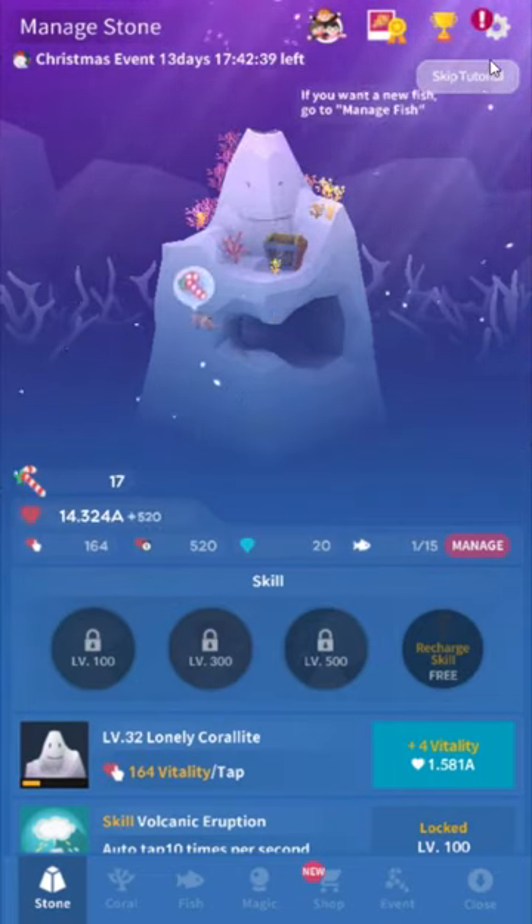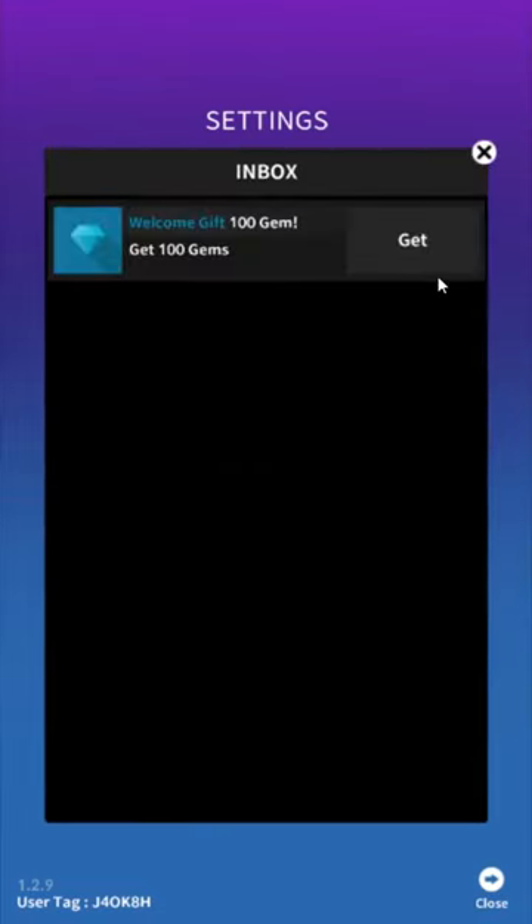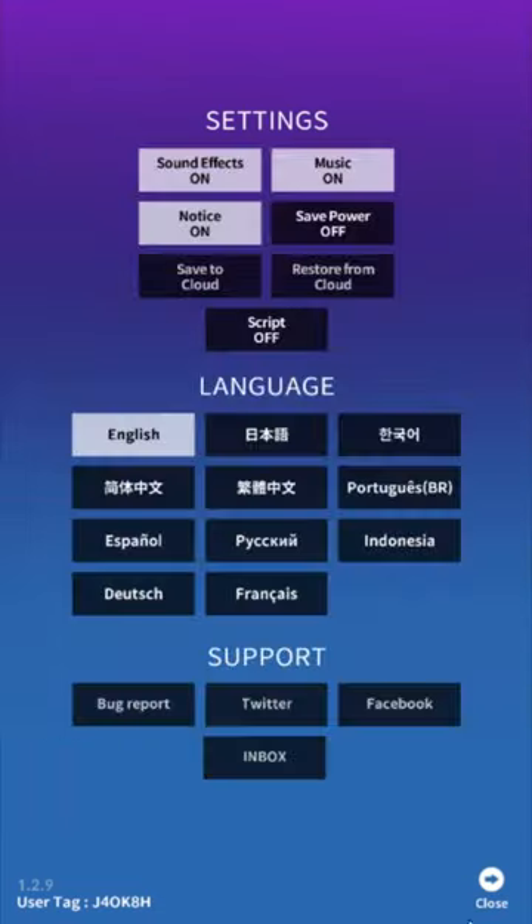The Coralite talks a little bit — the localization isn't very good — and he gives you some hints. I'm going to turn it off for now. You can turn off the blabbing with the script setting. You can also turn off notifications — it's called 'notice' because, like I said, not the best localization. I guess we have a welcome gift — that's nice.